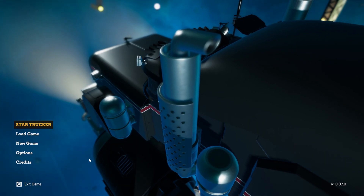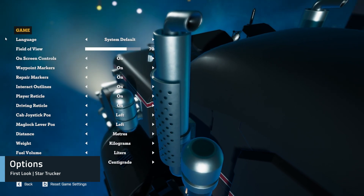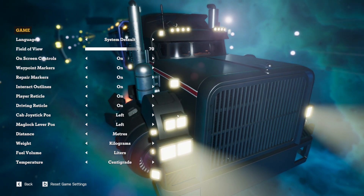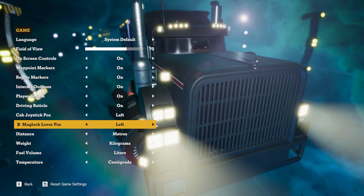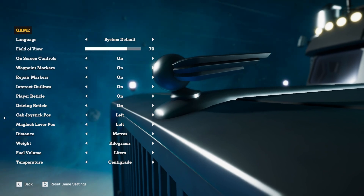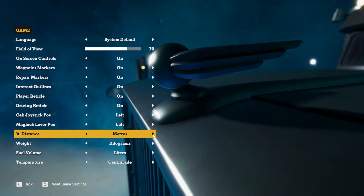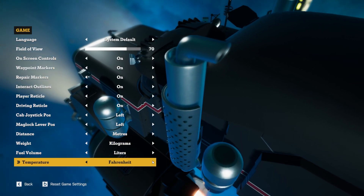To start with I want to go into the options so you can have a look at what you can change. Game settings cover things like your field of view and visual elements like your reticle and outlines. You can also choose the position of your cab joystick and your mag lock lever from left and right based on personal preference. Wherever you are around the world, whatever units you're used to, Star Trucker has you covered - distance, weight, fuel, volume, and temperature.